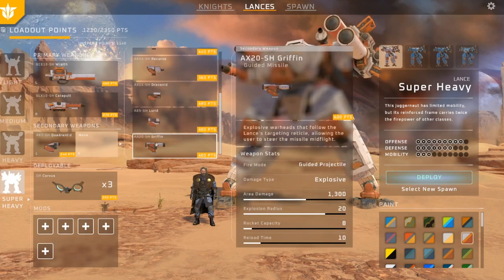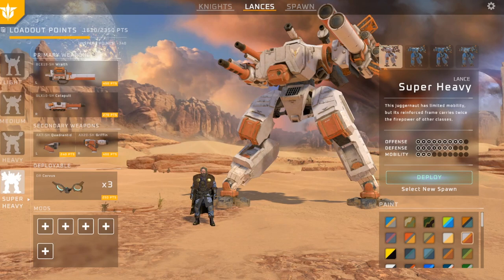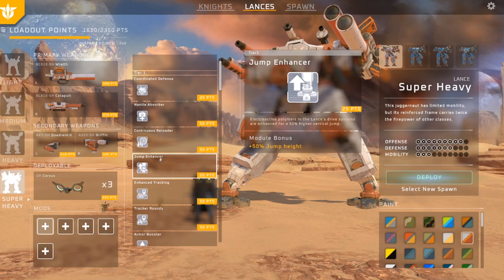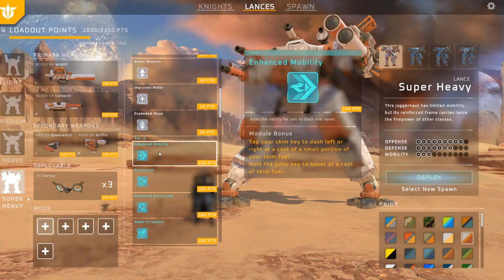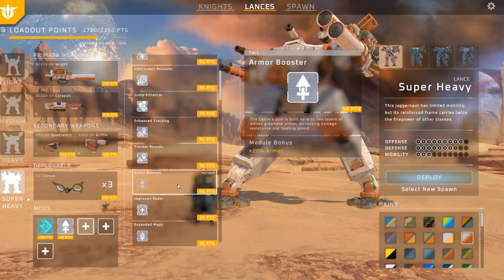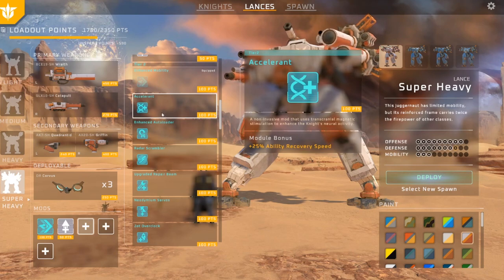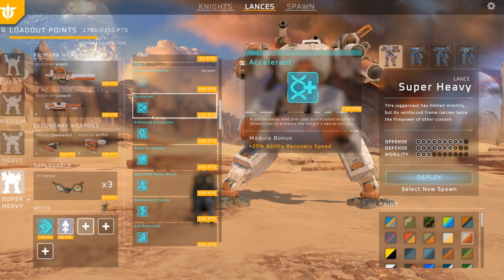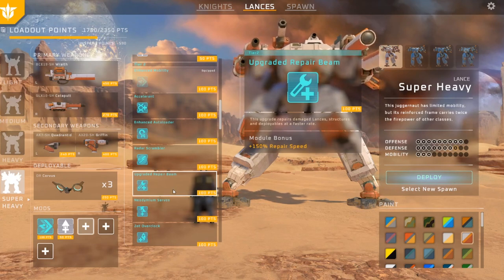Parathos, recurve, griffin, guided missiles — oh yeah, look at this thing. 740 points left. Continuous reloader, jump enhance — I don't know if he has jump jets. Enhanced mobility, I'll chuck some of that on there. I'm going to give him an armor booster, make an absolute tank. Accelerant on invasive model uses transition magnetic stimulation to enhance the light's ability. Auto loader, repair beam.